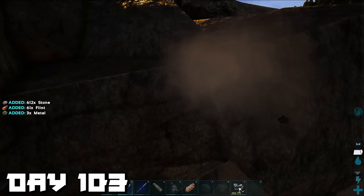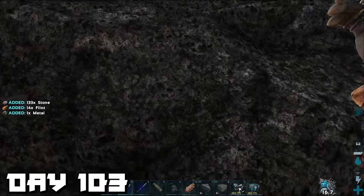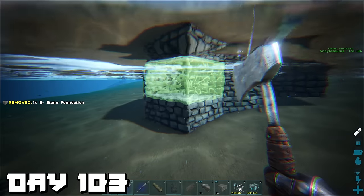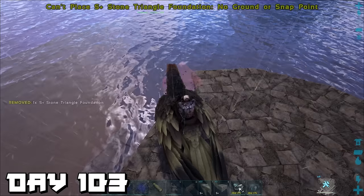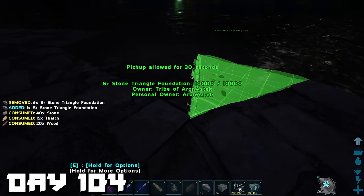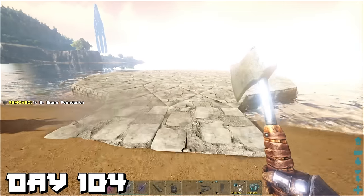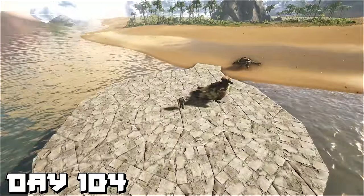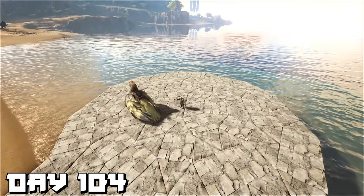Because we need a massive amount of materials to make this build, we don't finish the base foundation until day 105. We're going for another circle design but this time it's much bigger — it has to be to fit the industrial forge and all the crafting stuff we need.